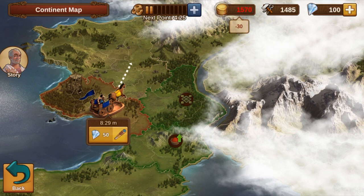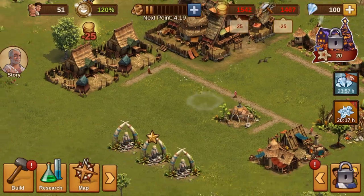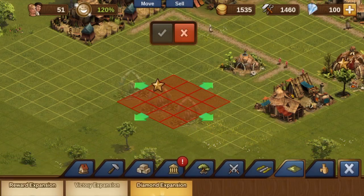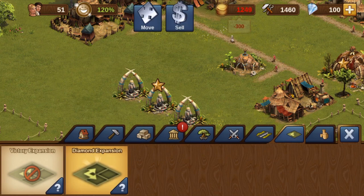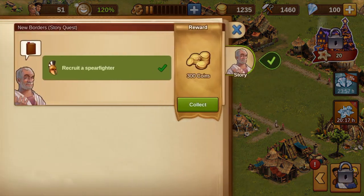Although we still have one more province to conquer, we send the scout to explore the northern province as well. In the spare fighter barracks, we can now recruit the desired spare fighter and place the new expansion, always working towards the square layout of the city.